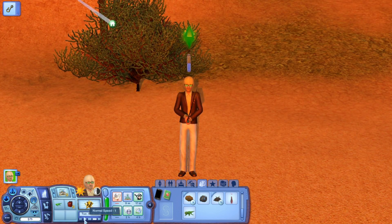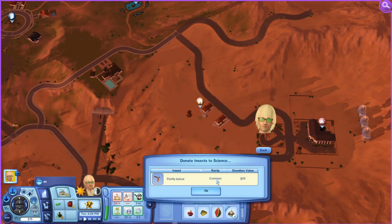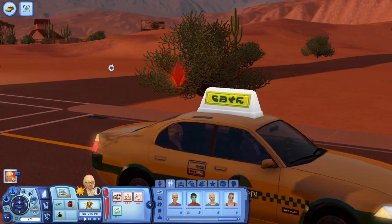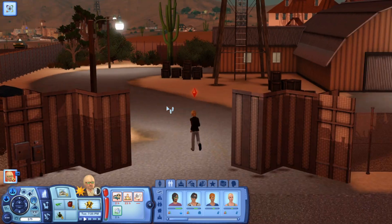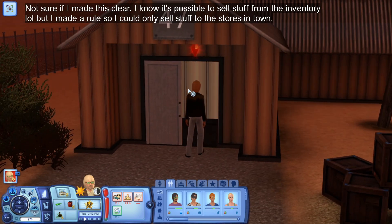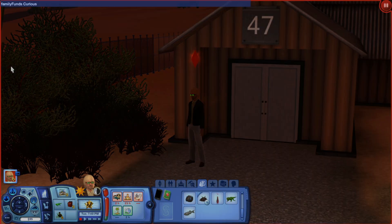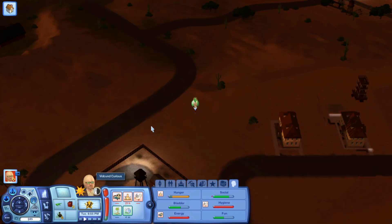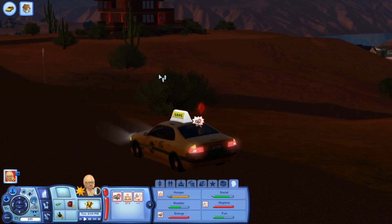I'm going to leave the fishing for now and head over to the consignment store. I'm going to remove ten simoleons for the taxi. Oh, it's a horse! There's some dumpster diving places here but it's pointless because we can't sell the stuff. We're going to go by taxi and take the money out of Vidkund's funds. It's really not a long walk from here, but oh well — we're saving seconds.